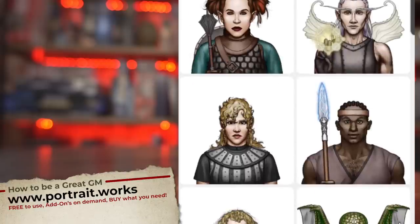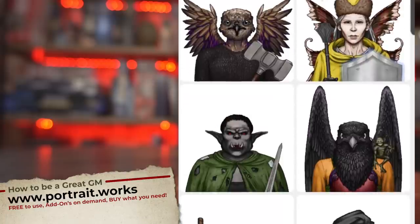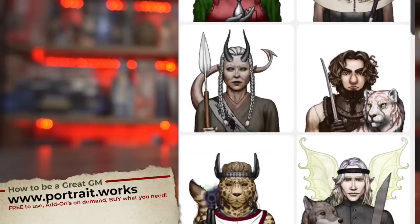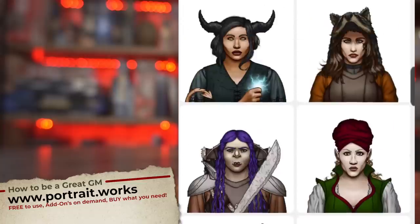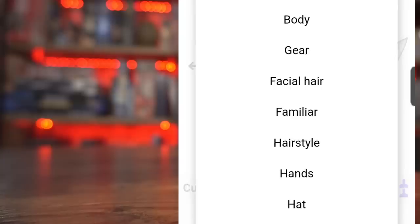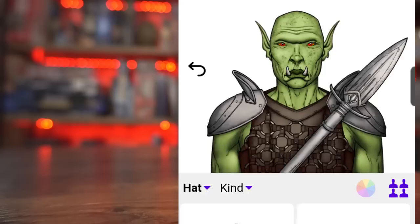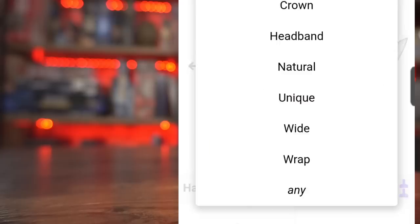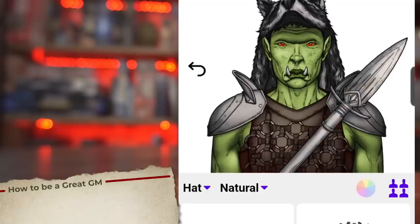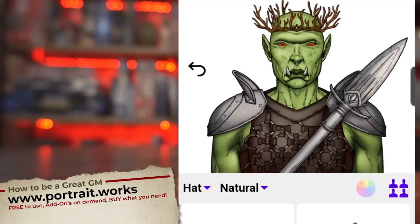This week's sponsor is Portrait Works — character portraits on your phone, on the fly. I've been speaking about Portrait Works from the very beginning because I love the portraits they create. Absolutely phenomenal one-touch-button type events to create portraits, any kind of portraits you might like or use in your game. They have finally launched with an amazing array of portraits — billions of options. Use the link down below and go check them out.